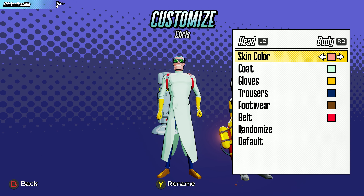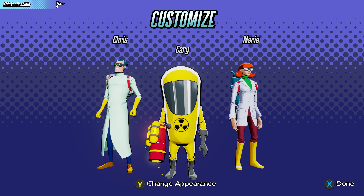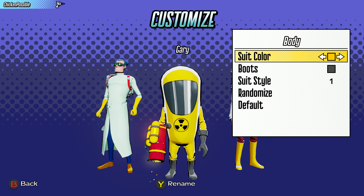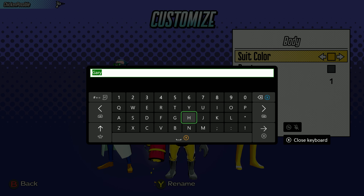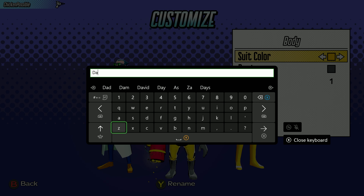Then press the B button and move over to the right. We're going to press Y two times to rename the Gary character, and we're going to rename him to Daniel — D-A-N-I-E-L.